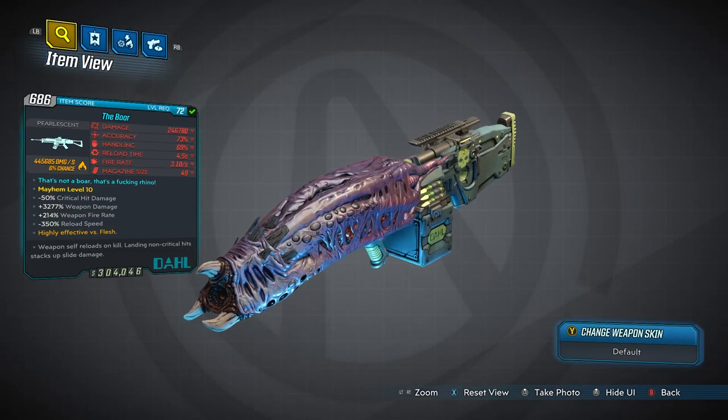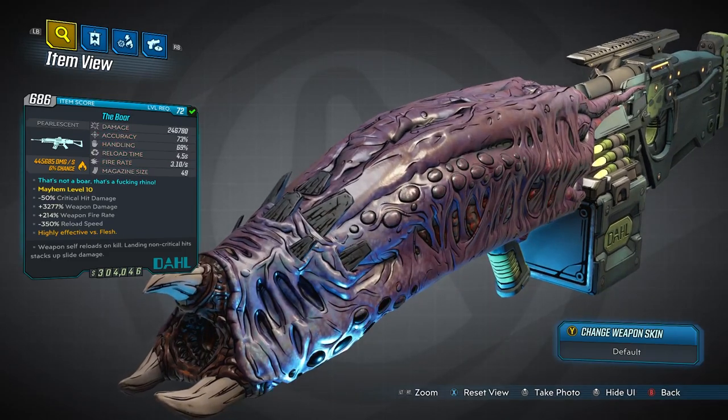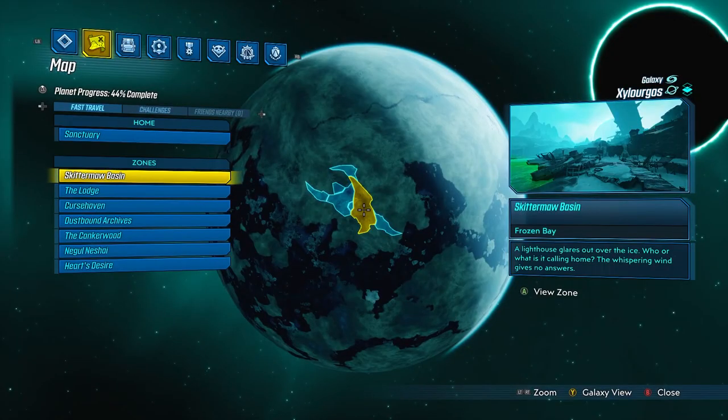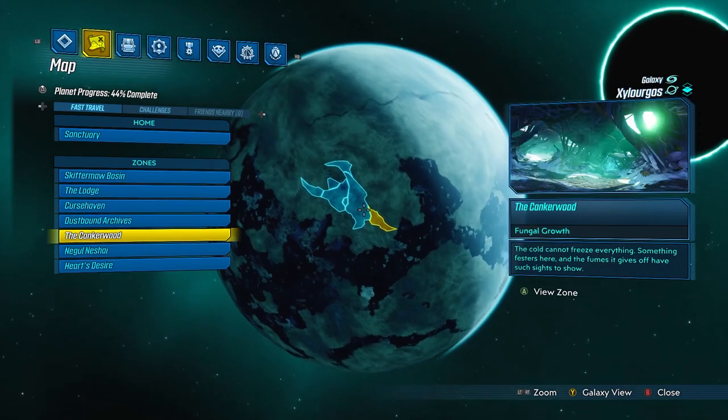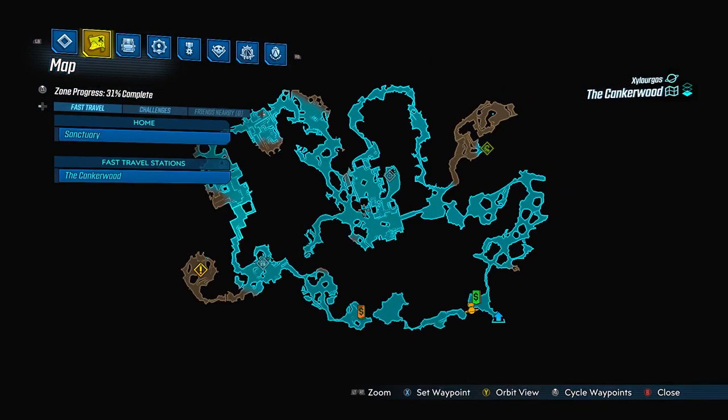The Boar is a Dahl assault rifle and the blue text reads: 'That's not a Boar, that's a fucking Rhino.' In order to get the Boar, we're going to be going over to Xylorgos in DLC 2 and making our way to the Kanker Woods where we're going to be killing none other than the Wendigo.